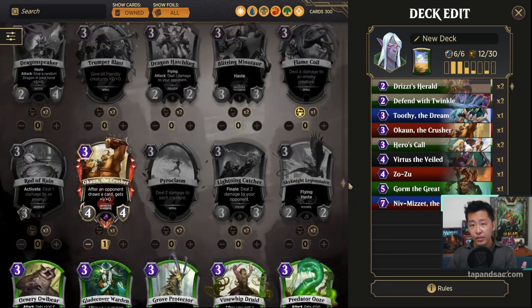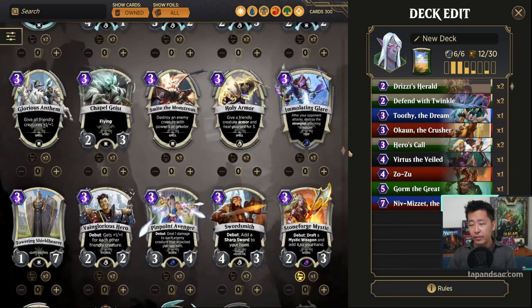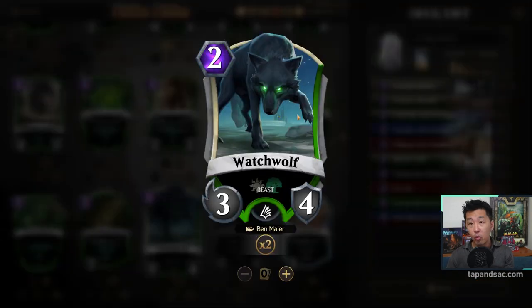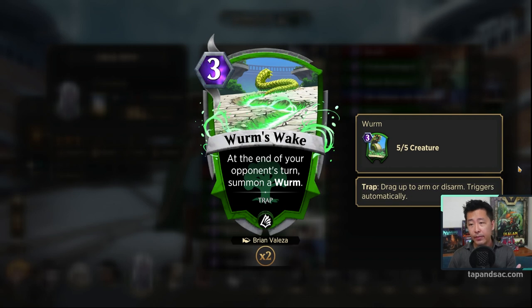We've got 6 legendary creatures now, so let's look at the main deck. Between Watch Wolf and Colossal Tusker, I've always used Tusker, but this time I'll try Watch Wolf to see if the extra toughness makes a difference — it might give us a chance to sit back and wait for legendary creatures. I'm adding 2 copies of Worm's Wake — a 5-5 trap for 3 mana, which is aggressive and that's what we want. The downside is it's a trap, so you don't get the creature until the end of the opponent's turn, but 3 mana for a 5-5 is good value.